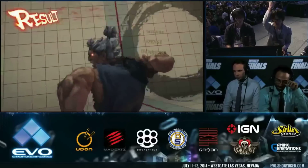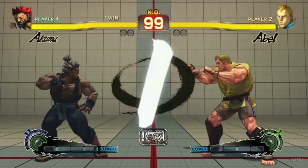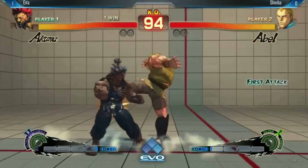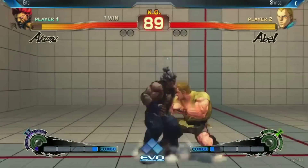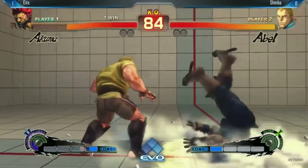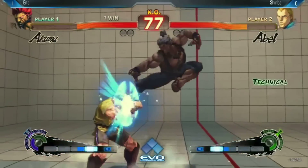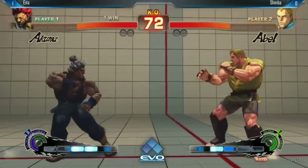Looking good. I do expect Eto to be a bit favored in this round. He's actually got a very good record against Abel — out of seven matches, he's got four wins and three losses. That's pretty solid. Shinba, on the other hand, did come out to Evo last year, but he went three and two, so he's definitely going to be looking to improve on that this year. Haven't played against each other as far as our records indicate. We'll be updating those tonight, though.